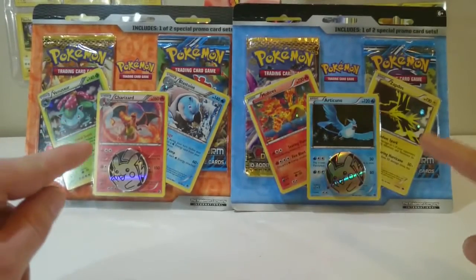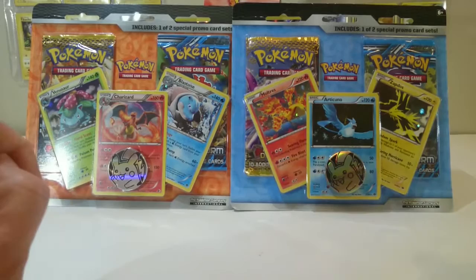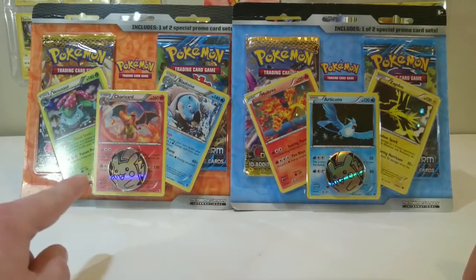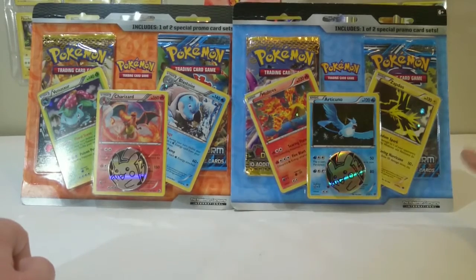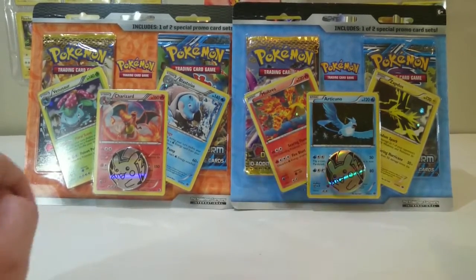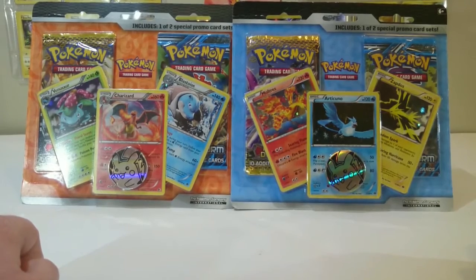I purchased both of these sets here at Walmart. So we have two different promo card sets: one with the original starters, Charizard, Venusaur, and Blastoise, and in this one we have the three legendary birds, Zapdos, Articuno, and Moltres. Both have a little Pikachu coin, and we have two boosters in each. I'm not 100% sure which set they're in, but we are going to get ready to open them.